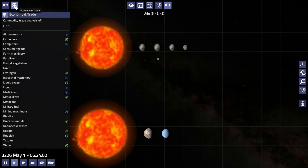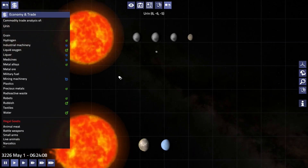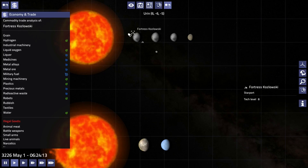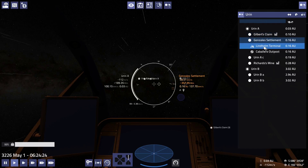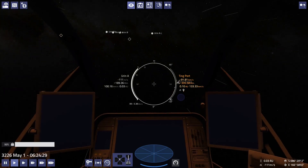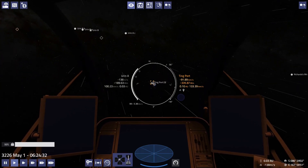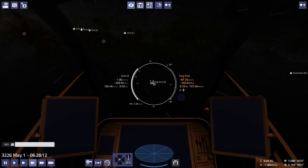Looking at the market, this is a minor import. Here we are — the major import is Ting on Gilbert's Claim. Let's go to Ting port. Man, I like how close this is — we'll be there in no time flat.